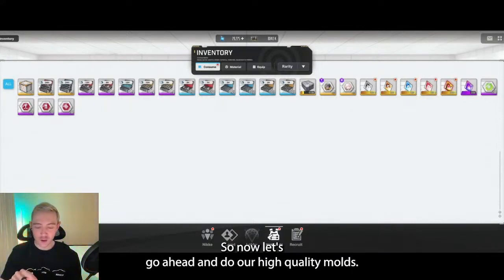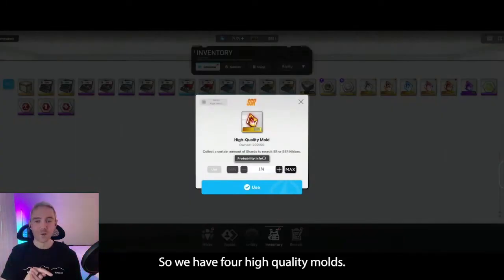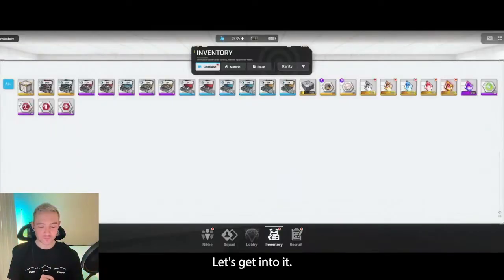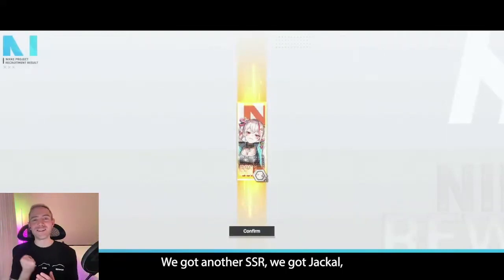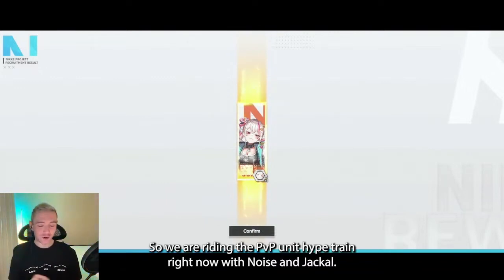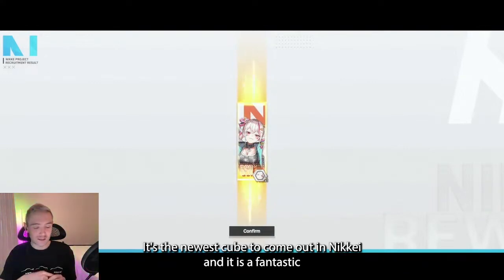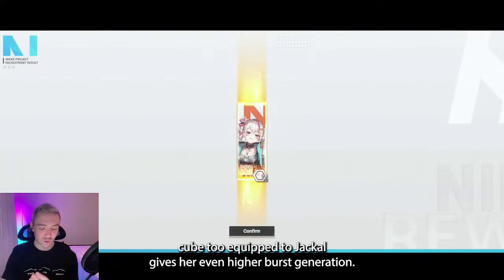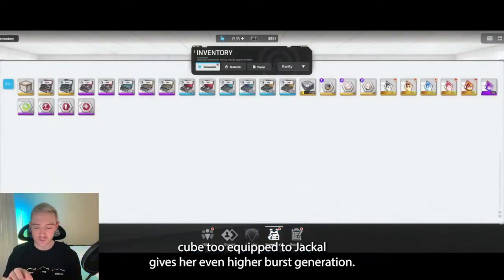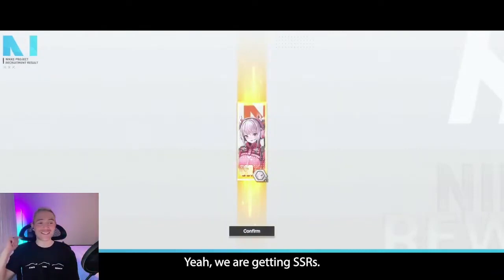Now let's go ahead and do our high-quality molds. We're going to save our manufacturer ones for last. We have four high-quality molds. Starting off with a bang — we got another SSR. We got Jackal, another rocket launcher, another really strong PvP unit. So we are riding the PvP unit hype train right now with Noise and Jackal. I just recently put out a video on the new Relic Quantum Cube — it's the newest cube to come out in Nikke, and it is a fantastic cube to equip to Jackal; gives her even higher burst generation. We are getting SSRs!